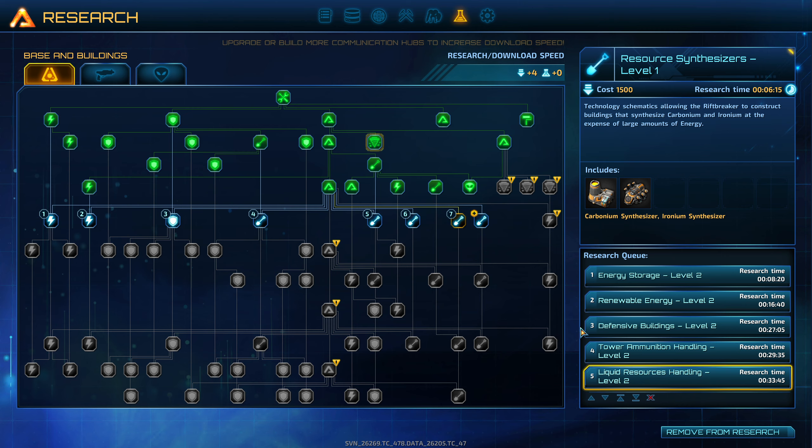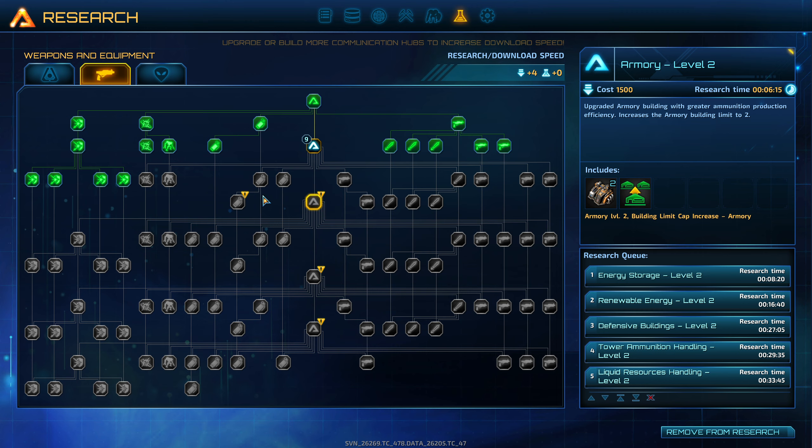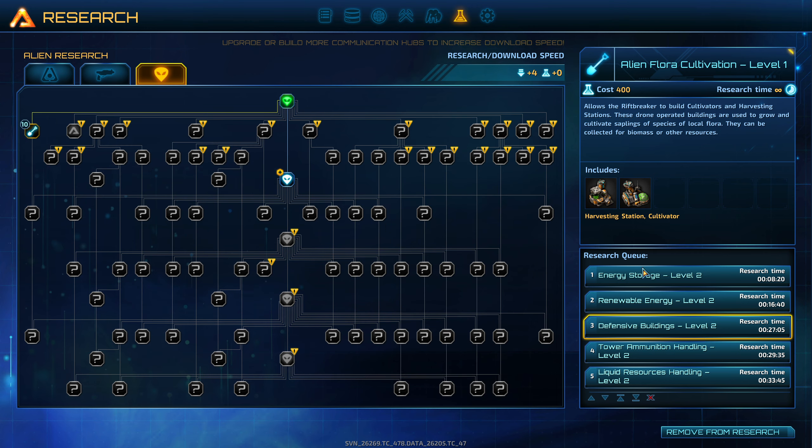Can I just say add it all? What am I going to say no to? Armory level 2. Harvesting station cultivator — drone-operated buildings used to grow and cultivate saplings of local flora species.